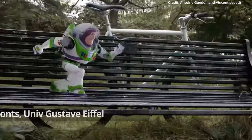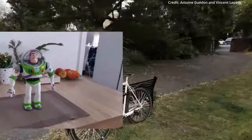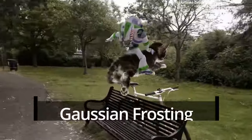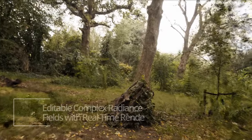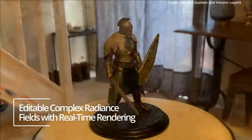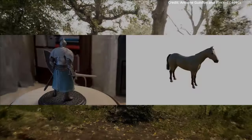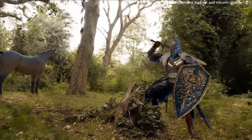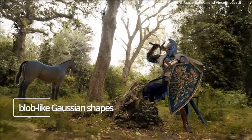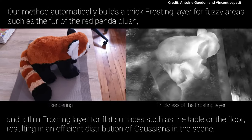AI researchers just discovered how to create super-realistic 3D graphics and visual effects on computers and gaming systems like never before. Known as Gaussian frosting, it's a breakthrough rendering technique that allows for displaying incredibly complex 3D shapes, materials, and lighting effects in real time with a level of realism that was previously impossible. As a first step, Gaussian frosting builds a basic 3D mesh model made up of blob-like Gaussian shapes, then it adaptively adds an extra layer of variable thickness of shapes on top of the base mesh.